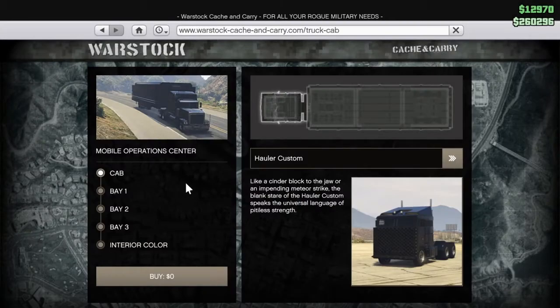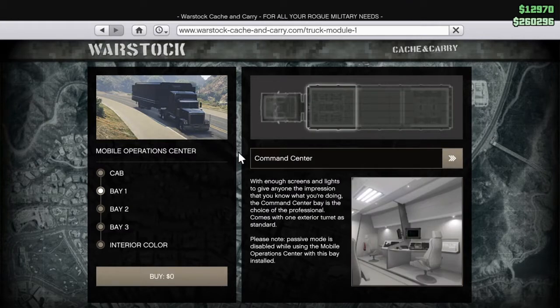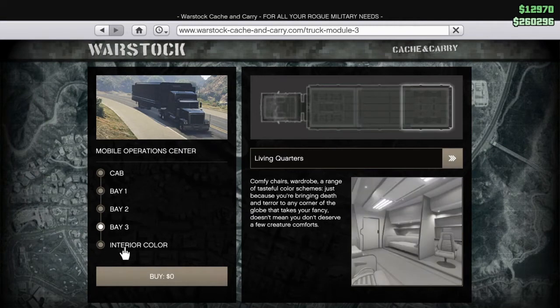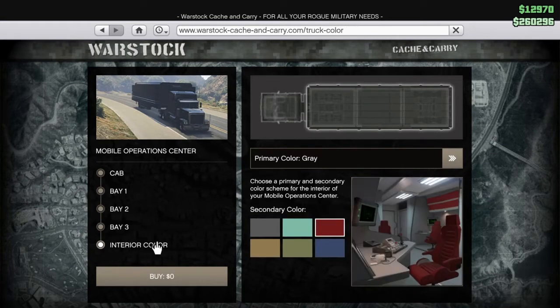For the first thing we're going to look at is the customization. As you can see I've got the holo custom which is like a square front, it looks really cool. For the first bay you can either have the living quarters or the command center — I have the command center. For the second bay I have the weapon workshop, and for the third bay that's my living quarters, and for the interior color I have like a red seat thing.